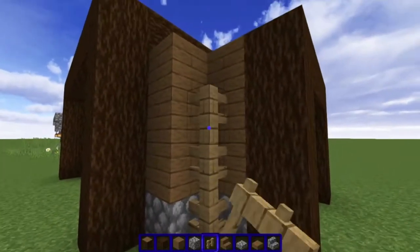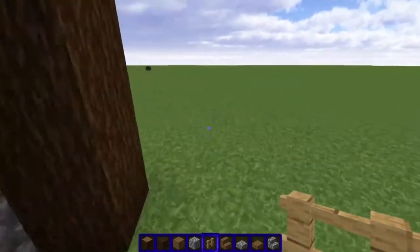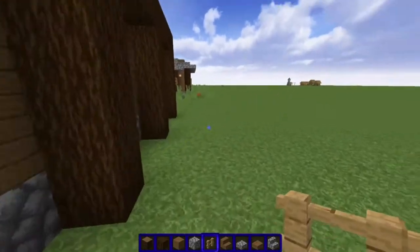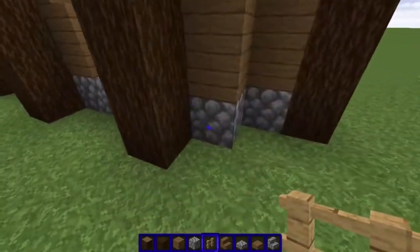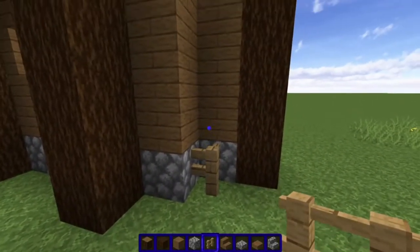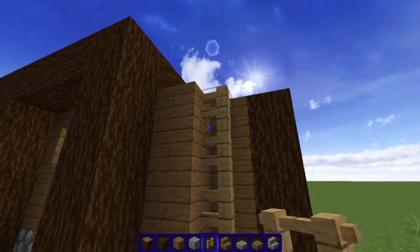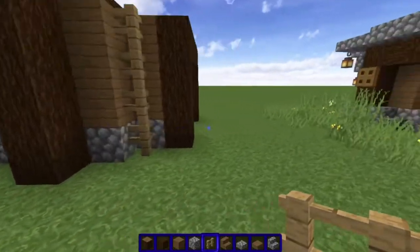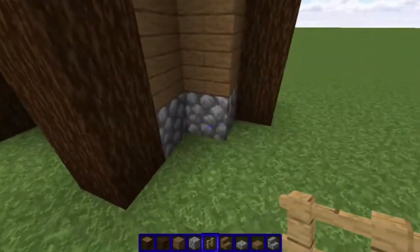Also, we take the oak fences and place them in each corner, just like that, just to kind of round out the edges a little bit. Because Minecraft is a game of squares, and the less square it looks, the better it is.